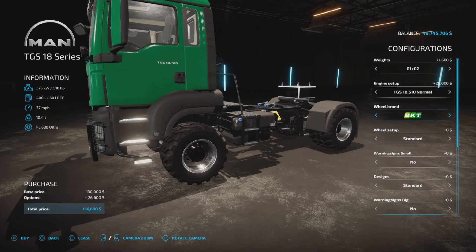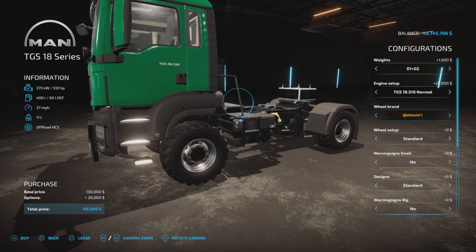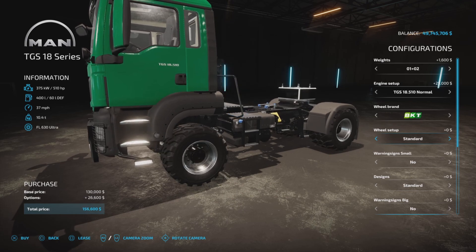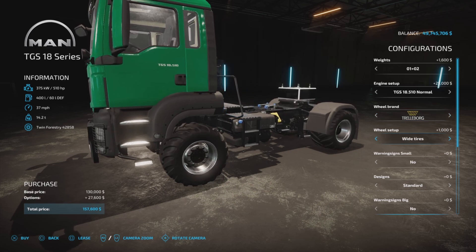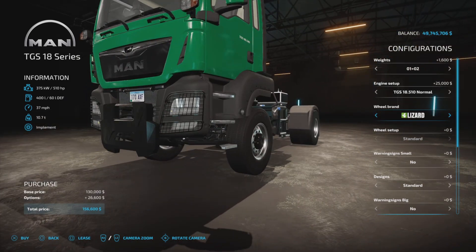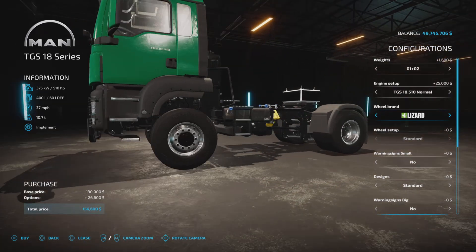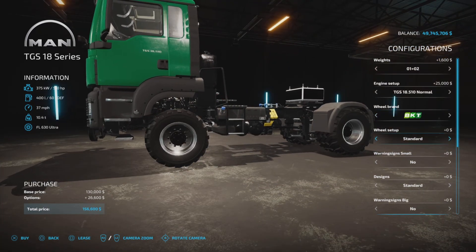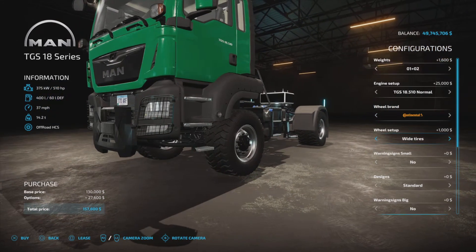Wheel brands available are BKT, Continental, Trailberg, and Lizard. Lizard appears to be the only strictly road tire option. The others have a couple of styles each. It'll run you about a thousand bucks to change up the tires.